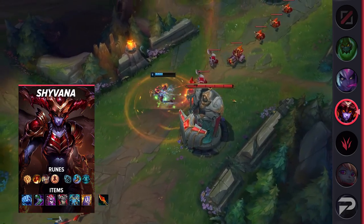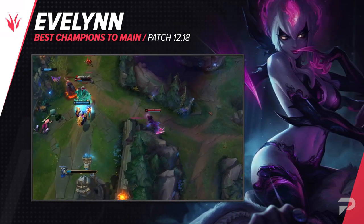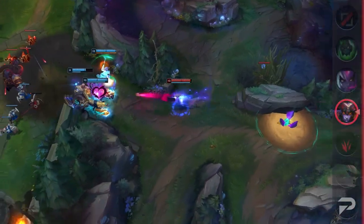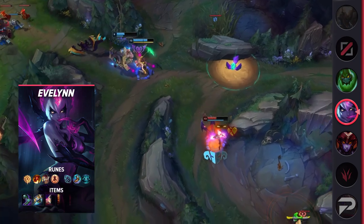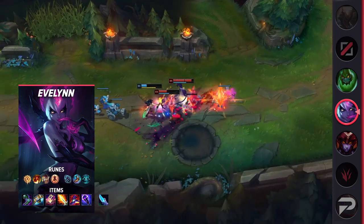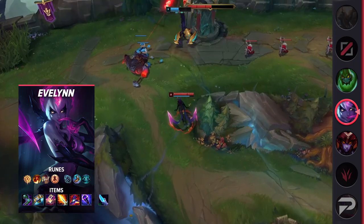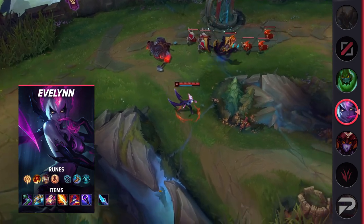Our second jungler is Evelynn. She's been pretty spotty the past few months, but lately she's been doing a lot better. She's a champion that has a really high mastery curve, so if you get good at understanding how she works, you can definitely perform better than the stat websites show. The number one rule when playing any assassin is to play assuming you're going to snowball. If you don't, then what's the point of playing an assassin anyways? That's why we have Mejai's in our recommended build. If you think you're not going to pop off and maintain stacks, then you probably aren't going to do well enough to carry anyways.